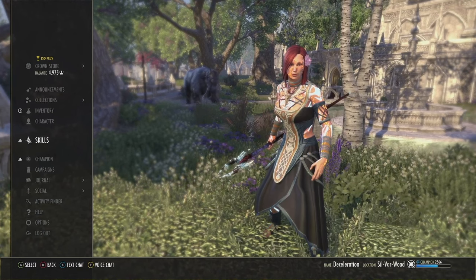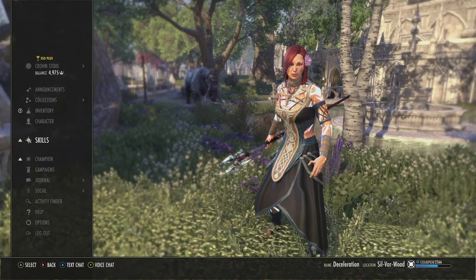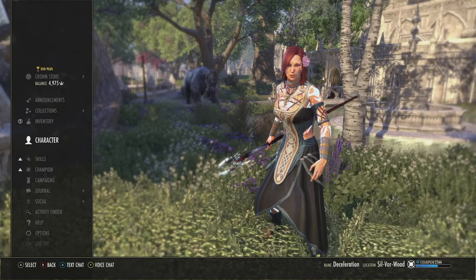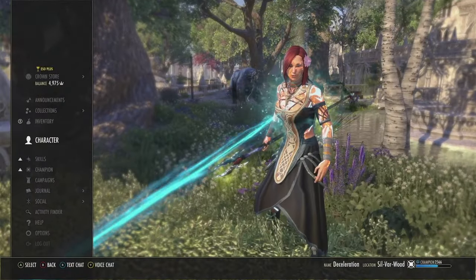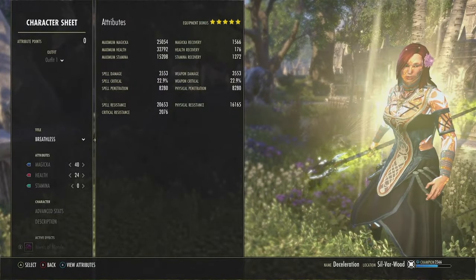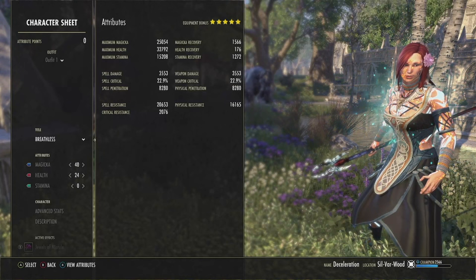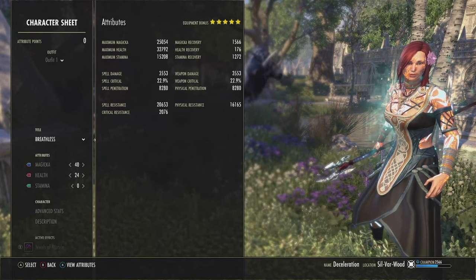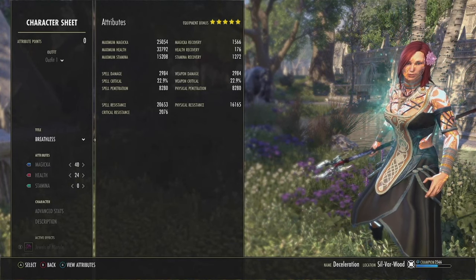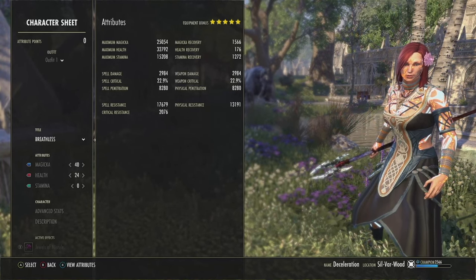Alright, let's go to the stat sheets. We'll need to be outside my house since I need to get hit to proc a certain mythic. There are two mythics you can run — I'll be going over the main one, Sea Serpent's Coil, but for those that want Death Dealer's I'll go over that too. Max mag is over 25k, max health over 32.7k, max stamina over 15k, mag recovery over 1,500, and stam recovery just shy of 1,300. Mag recovery might look low but we're heavily invested in reduced mag costs.